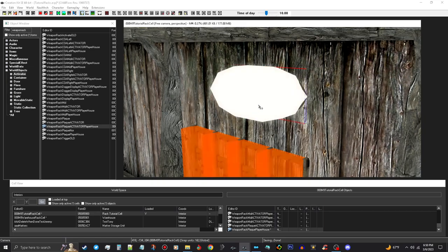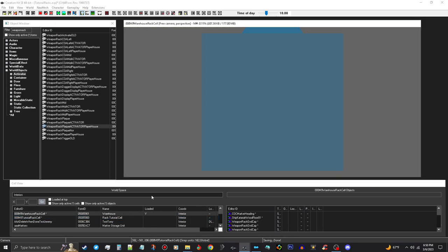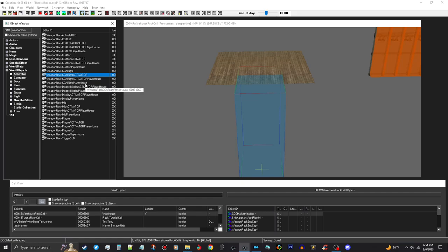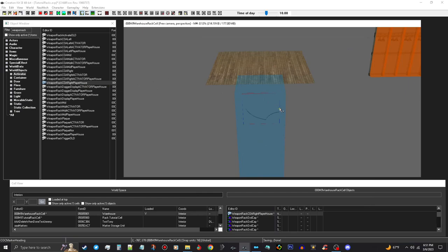Now we'll go ahead and do our shield and sword plaques like you see in Breezehome above the bed. This is pretty much the same thing — we are going to use the weapons racks like this, but we need the weapons rack right player house. Preview this right here — that's good. So we need that one, we're going to pull that across. Like I said, they come up backwards, so I'm just going to spin it around and turn my markers off here and move this over.